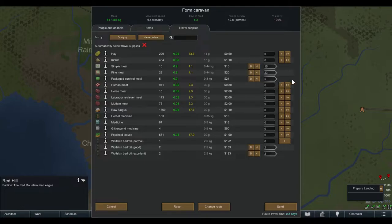Take as much food as you can, especially packaged survival meals. Even if you have 200 — let's say you go on a trade run and you really want a certain skill trainer but don't have enough silver — survival meals are worth quite a lot of silver, so you might actually buy that trainer by selling some meals. I won't sell all of them since I have to get back, but I will sell some.